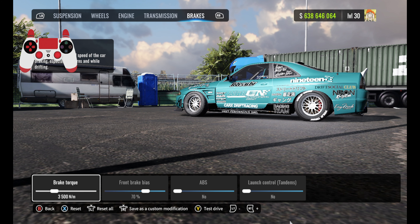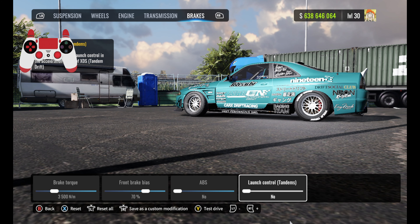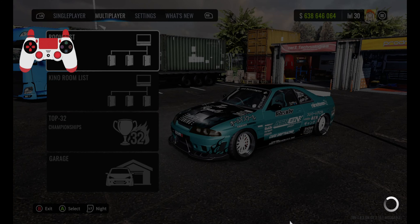Last but not least, for the brakes: brake force is going to be 3,500, front bias about 70, ABS off, no launch control, tandems off. All right, now that you guys have the full tune, you already know what we do — we're going to head down to an online lobby and hit some tandems.